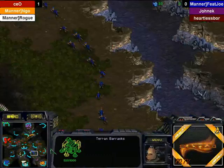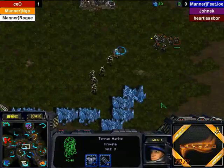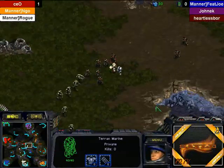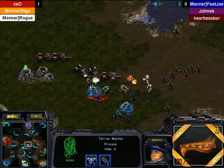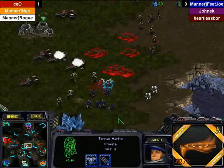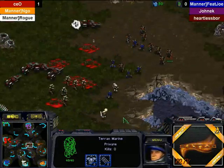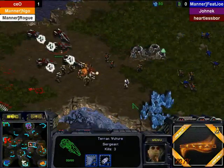It looks like both Terrans went out with their Marines without Medics, which — as much as you want to be aggressive with Terrans — you shouldn't really move out without Medics, because there's so many ways you can get surrounded and flanked. We have a huge engagement in the middle. CEO's Vultures are just doing so much damage — these Speed Vultures are so devastating against all these Tier 1 units.